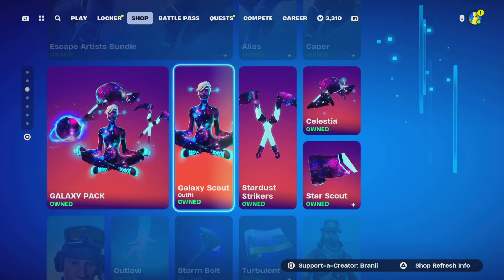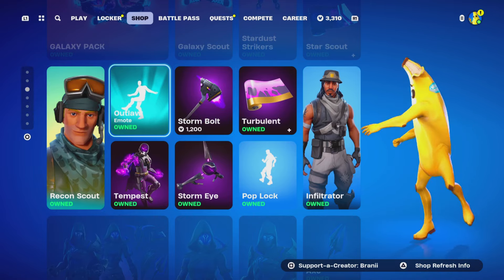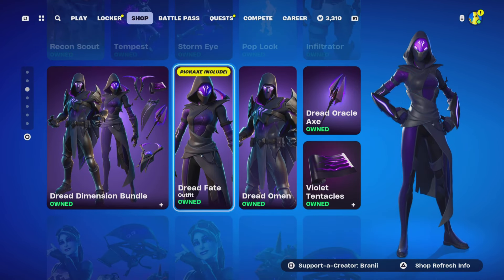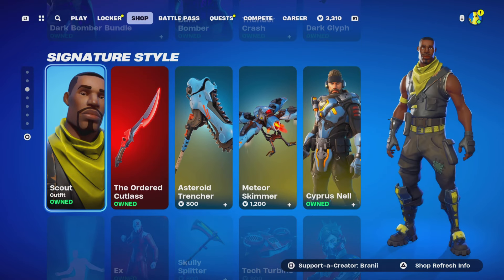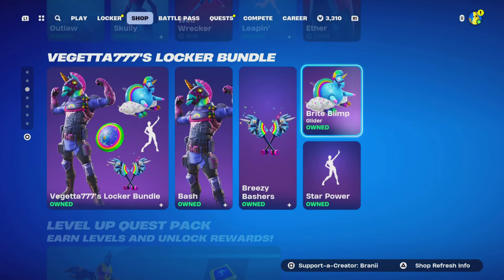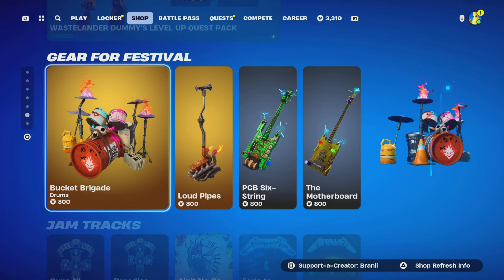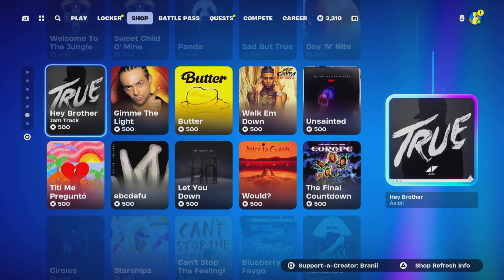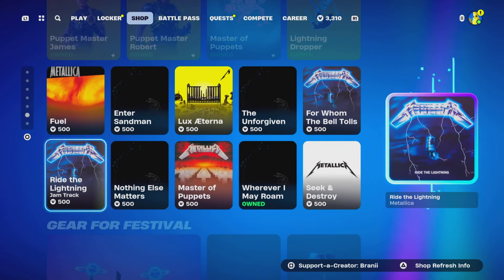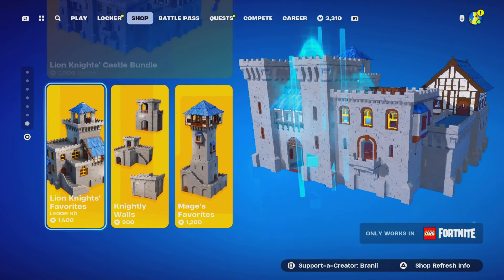We've got the Wheels bundle, the Alan Walker car bundle with decal and wheels, and the Insidio car bundle. The Caper skins are back — very competitive, especially in Reload mode. The Galaxy Scout skin is back, as is the Recon Scout skin, which used to be rare. Also back are the Fate skin and Dark Bomber skin. There's a locker bundle, the Level Up Quest Pack, festival gear, new and old jam tracks, the Metallica icon emotes and Metallica skin, Metallica jam tracks, and several new Lego sets.